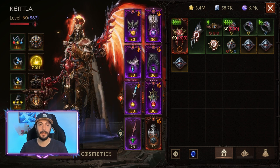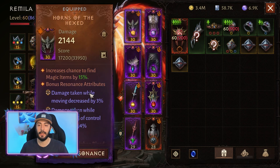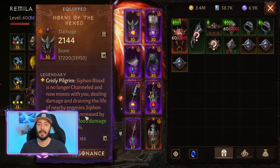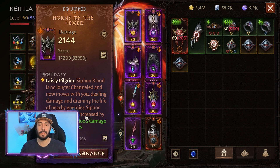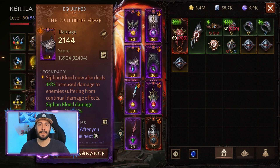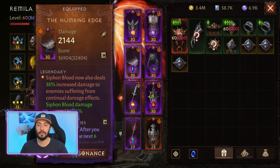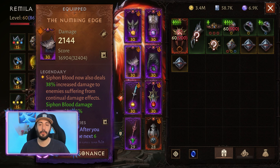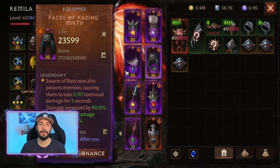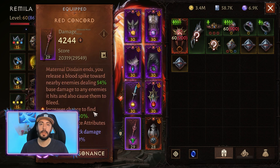And for the Siphon Blood skill, we are using 3 legendary items. The first one is this head piece, Thorns of the Hexed — Siphon Blood is no longer channeled and now moves with you, dealing damage and draining the life of nearby enemies. Next, we have this shoulder piece, the Numbin Edge — Siphon Blood now also deals 38% increased damage to enemies suffering from continual damage effects. And we have 2 continual damage effects in this build: the Swarm of Bats Poison and the Burn effect from Whirling Strike.